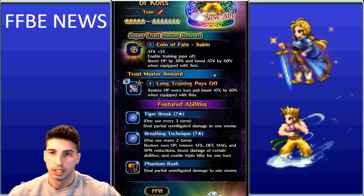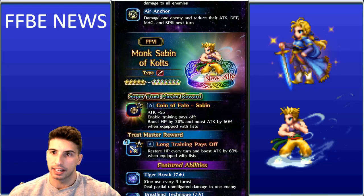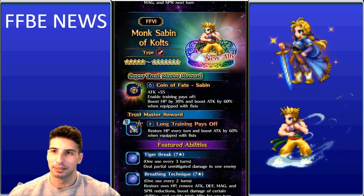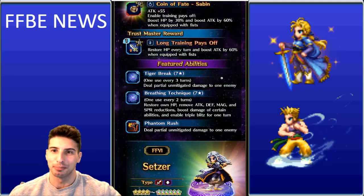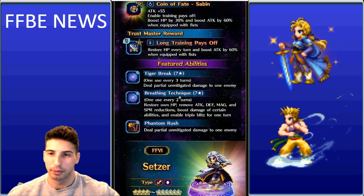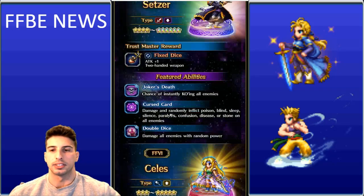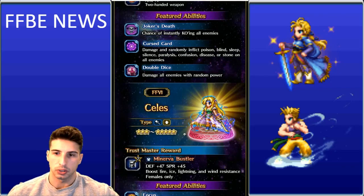Sabin has a great design — he looks a bit like Guy from Street Fighter 2, ready to punch people out. His featured abilities include: Tiger Break, dealing partial and mitigated damage to one enemy; Breathing Technique, restoring own HP, removing stat reductions, boosting damage of certain abilities, and granting Triple Blitz for one turn; and Phantom Rush, dealing partial and mitigated damage to one enemy.